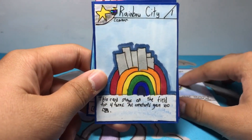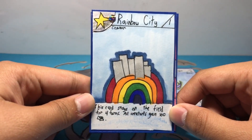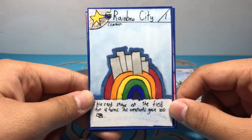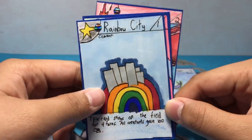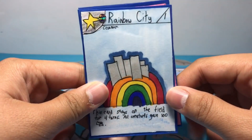The next card we have is Rainbow City, a common card, stage one. This card stays on the field for four turns, and during those four turns all creatures gain 100 power — basically just a power boost to all cards. This could pay off for you, so if you're attacking your opponent directly and there are no creatures on the field, you can deal lots of damage, which I think is pretty good.